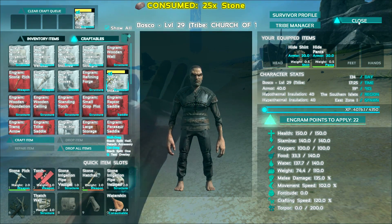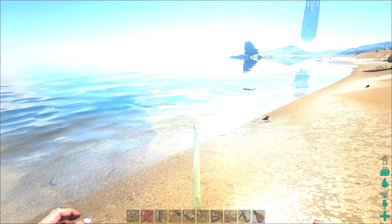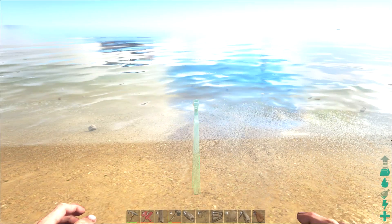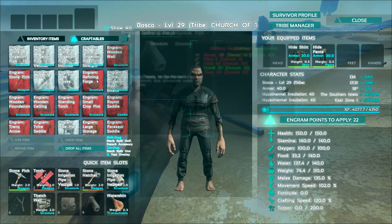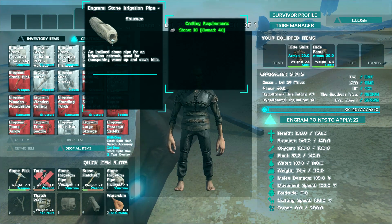Go ahead and make one of those — it should pop down to your hot bar, I have it on number nine. It's green right there. Bring it right up to the water source and place it. Next, coming out of the water like that, you're gonna have to have an inclined pipe so it goes up and over the beach a little bit.